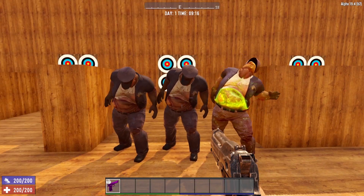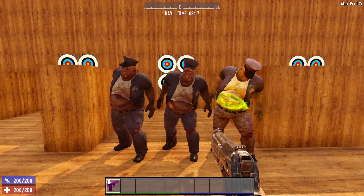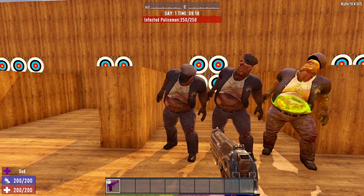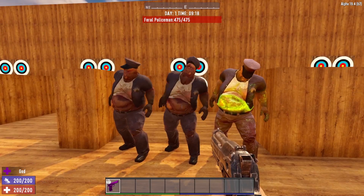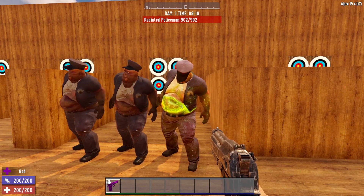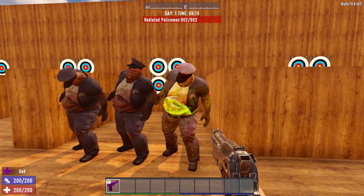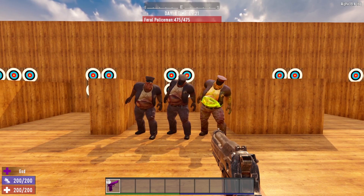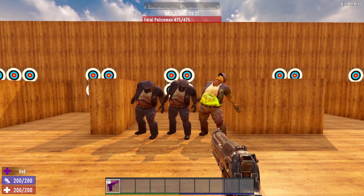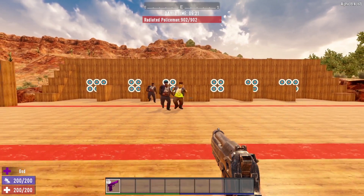Next up is the Cop Zombie. These big boys are no joke and can be extremely annoying. There are three different variations: the Standard Policeman with 250 hit points, the Feral Cop with 475 hit points, and the Radiated Cop with 902 hit points. Like all Radiated variations, the Radiated Cop has the ability to regenerate health. Let's back up and demonstrate the first specialty of the Cop Zombie as well as the running speed — turning on their AI to see them in movement.